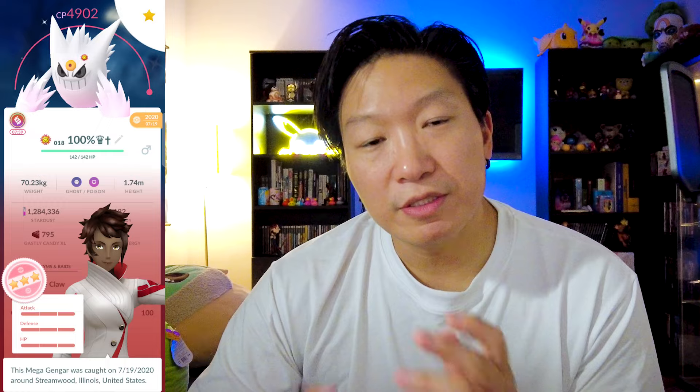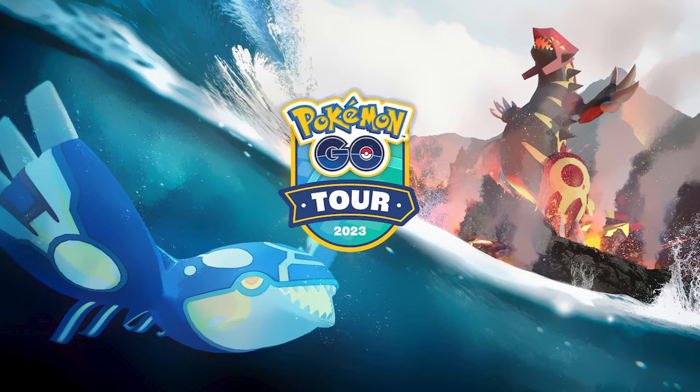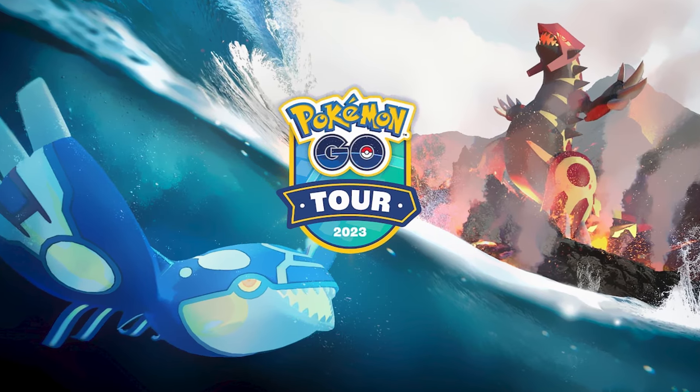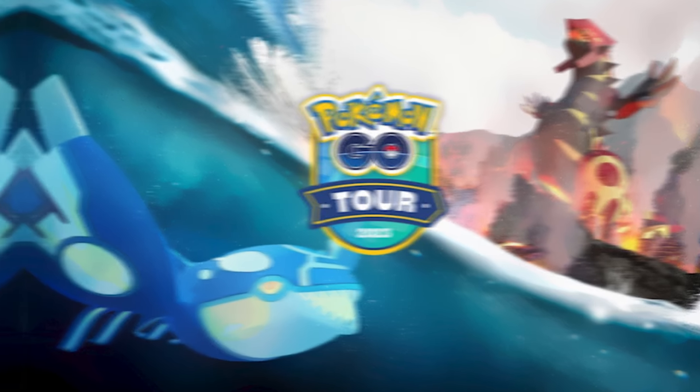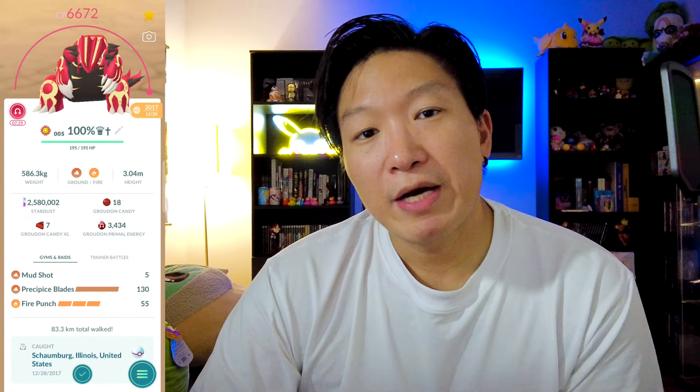Next up, these are technically not necessarily mega evolutions, but I'm still including them on this list because the mechanics are pretty much the same — and I'm of course talking about Primal Kyogre and Primal Groudon. These primal reversions are basically exactly like mega evolutions. They give you the same bonuses, they boost up the stats very similarly to mega evolutions, and with Primal Kyogre and Primal Groudon, they are going to be the absolute best of their individual types.